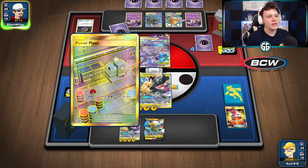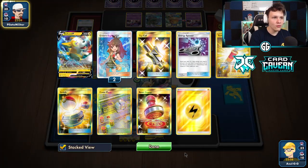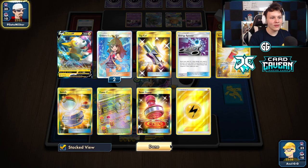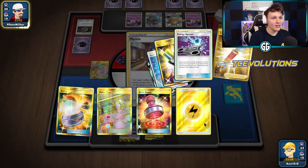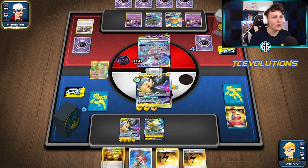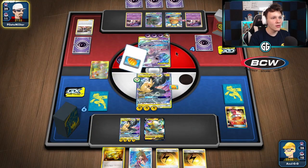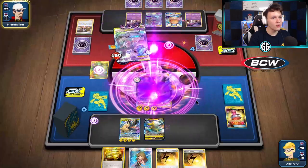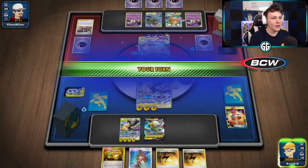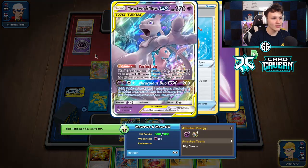It's a little better to set up this Pikarom and get close to a Tag Bolt as soon as possible. Still sitting on zero cards but we have decent top deck options — Tag Call, Greens, two Volkners left in the deck to get energy. There's a Marnie — forcing our opponent to Marnie is great for us and gives us a ton of cards to work with. We're all of a sudden back in this game in a big way. They attach another energy to their Mewtwo — Miraculous Duo is coming in. They fully heal up that Mewtwo, which isn't ideal. Power Plant is still in play though.